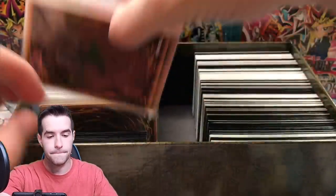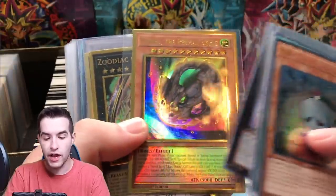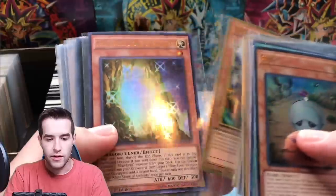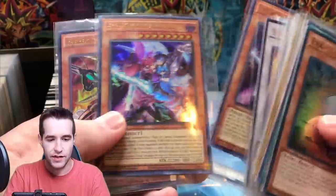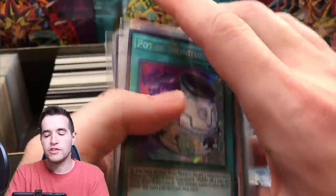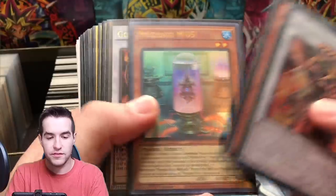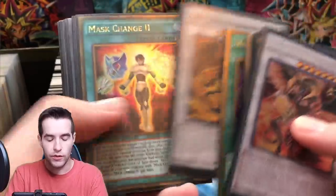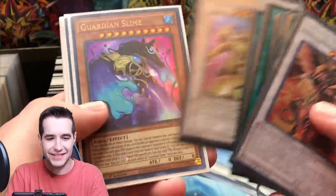Let's start off with the penny sleeve cards. We got some newer cards - Number 39, Nibiru, which used to be $15, Called by the Grave which is worth a couple dollars. Evil Twins, Pot of Dichotomy - actually this one's from MP14 so not worth much. Scarlight, Tempest, Utent, Goyo, Ebon, Vijam, Vision, Book of Moon, Red Dragon Archfiend. Some gold cards: Michael, First Movement Solo, Road Warrior, Guardian Slime, Jinzo, and Witch of the Black Forest.